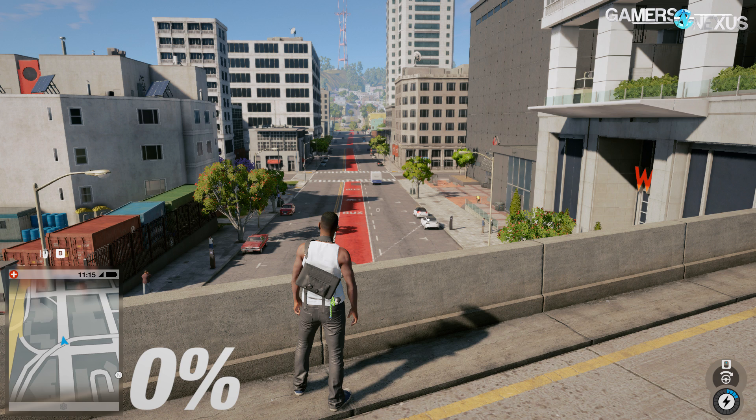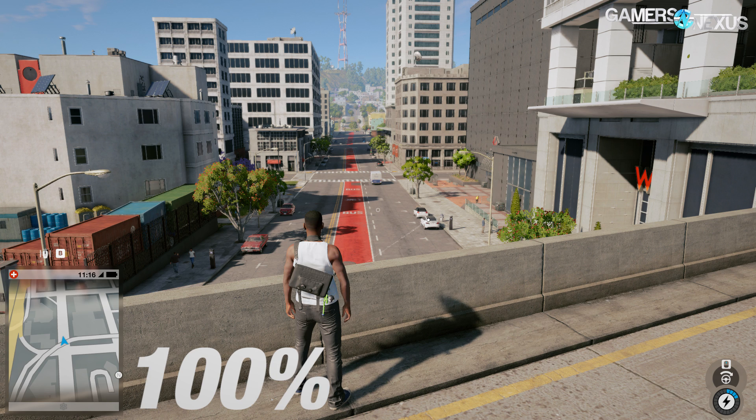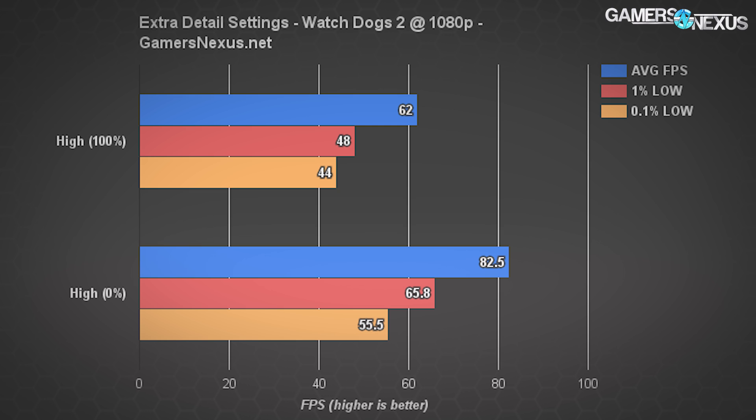Extra detail starts us off. We've got screenshots that show detail scaling from 0 to 100% extra details, available in the article. Extra detail has the biggest performance impact, and Ubisoft disables extra details in all of their graphics presets, which demonstrates that they know this is an issue. At the highest setting, it decreased our frame rate by an impressive 24.8% — falling from 83 FPS average to 62 FPS average. You could extrapolate that 50% extra detail likely plants you right in the middle, around the 70s for this particular setup.